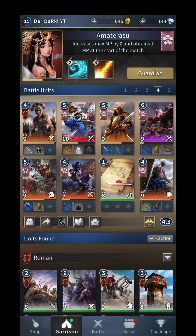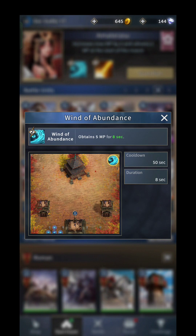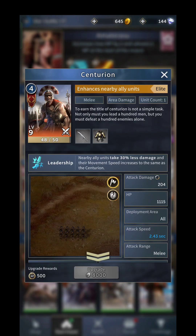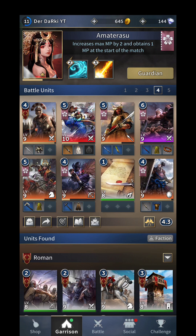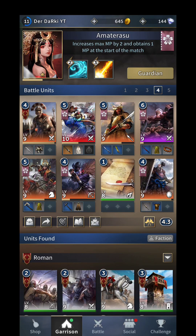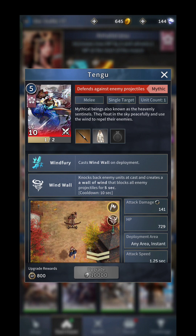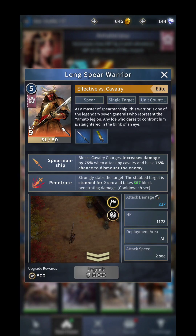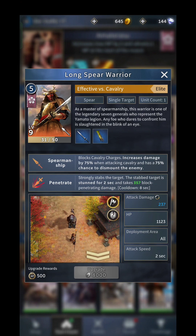So let's see what we need for this deck. As a Guardian we have Amare Tarasu, which we need because she gets an increased max MP at the start of the match and has the ability to get more MP for only 2 CP. We have Centurion, who brings a nice defense boost to all surrounding units. We have Tenju, who can protect our troops with his Wind Wall from projectiles. We have the Long Spear Warrior as an Anti-Cavalry and Stun Unit.